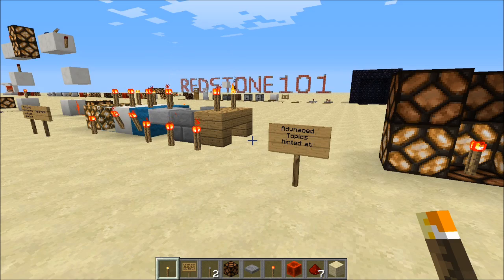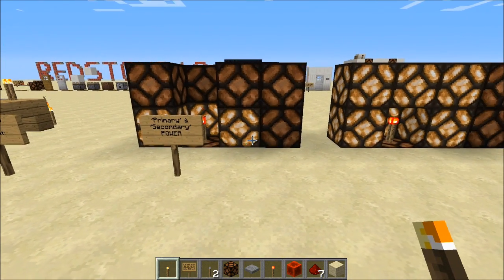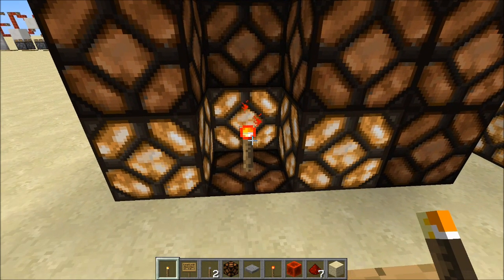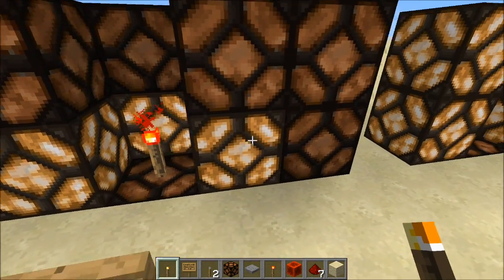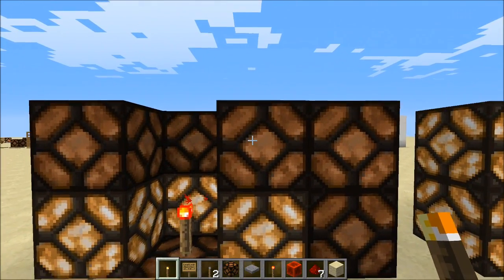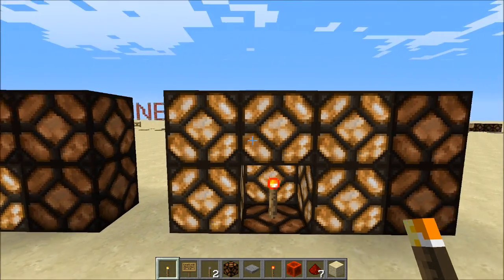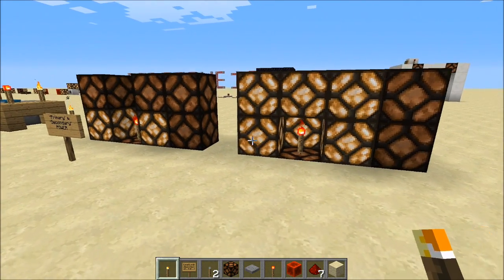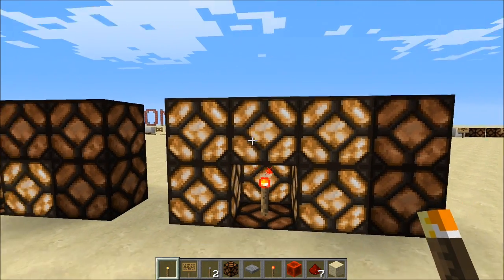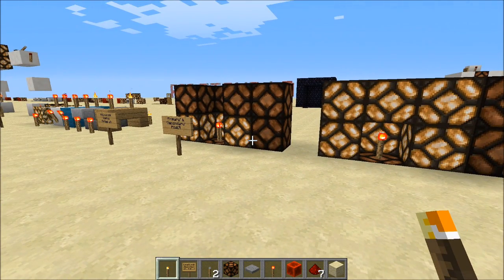Some of the advanced topics we'll talk about later that we hinted at in this episode is primary and secondary power. These redstone lamps represent blocks in this area, and the torch is providing power to just these blocks. Notice that some blocks here aren't being powered, but over here they are when another block is added — that is the difference between blocks being powered primarily from the torch, and blocks receiving secondary power from those ones. We'll talk more about that next episode when we cover block power and the redstone repeater. Thank you guys for watching, I hope you learned something — please leave some feedback, a like, subscribe, some comments, and I'll see you guys next time!